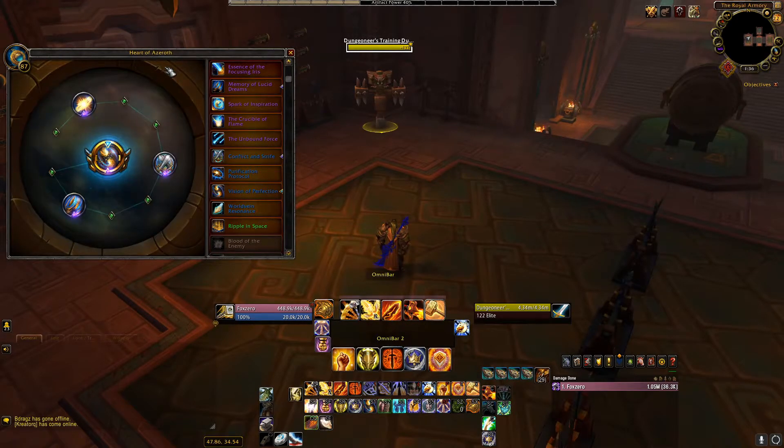For Heart Essences, in the major slot we want to go with Vision of Perfection, Blood of the Enemy, or Conflict and Strife. For minor slots we want Conflict and Strife, Breath of the Dying, Blood of the Enemy, Memory of Lucid Dreams, or Vision of Perfection.